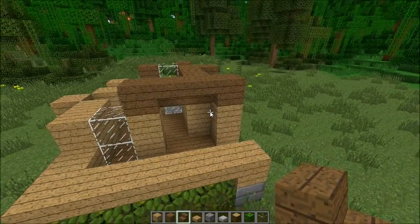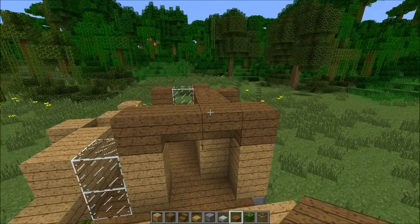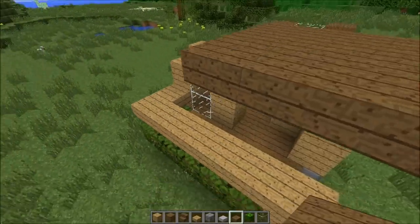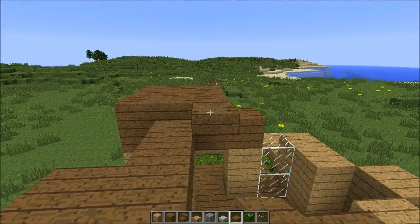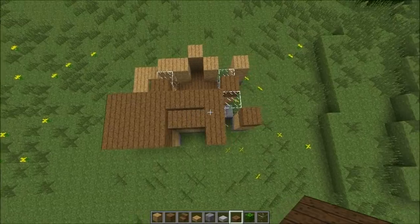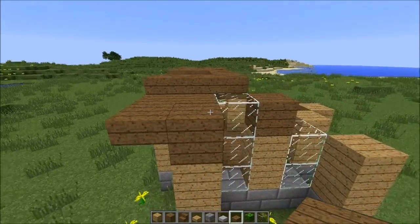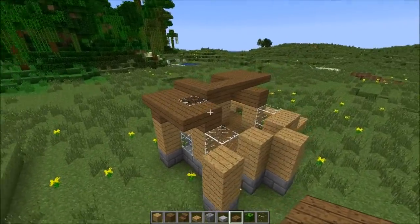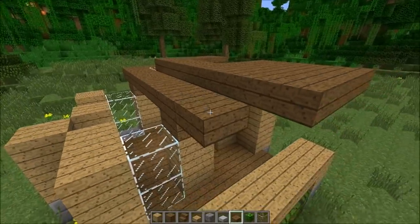Let's start on the roof. Take out your dark wood slab and start by placing three rows here from the edge, all the way out to this railing. From the other side, take this out like this, turn it around on this one, so it looks something like this. Take it one more step further down and place it so it looks something like that. From the inside, just connect it to the other side and take it out all the way to the other one.